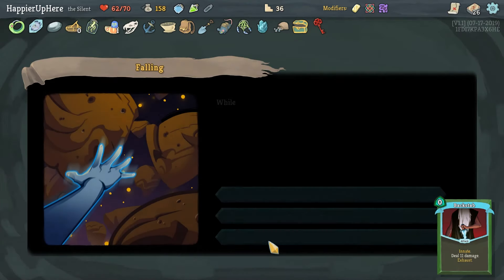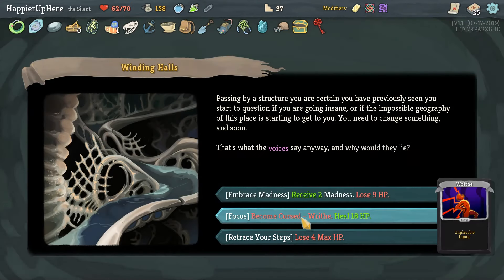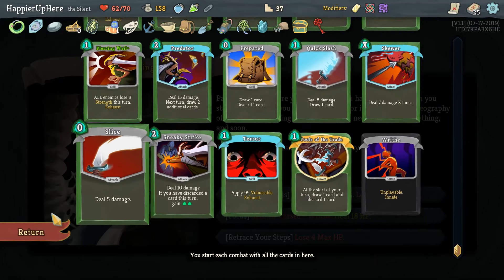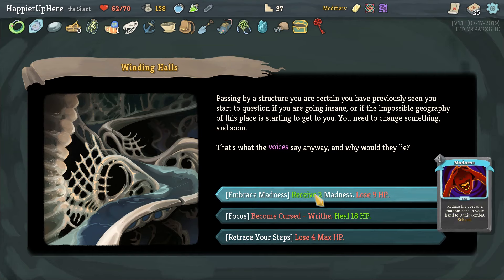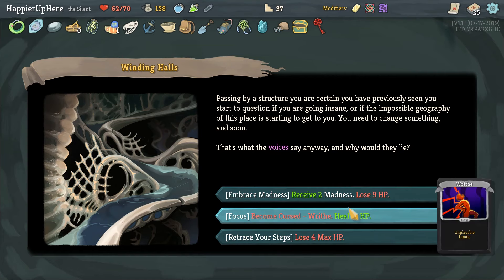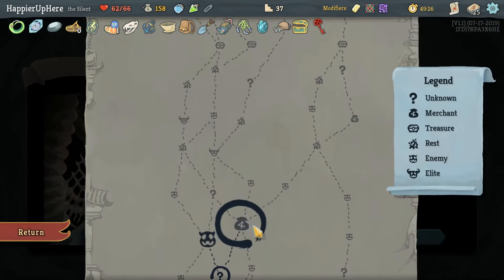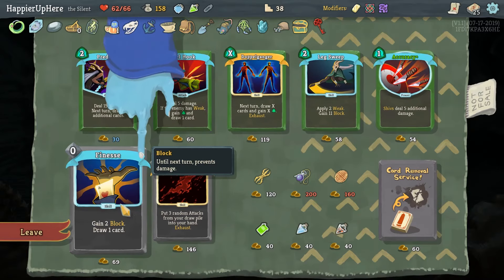Dark Shackles — I'm probably okay losing the Infinite Blades. Writhe is going to be a duplicate so if I take it I won't get the Highlander modifier — I'd rather not. I could take Madness and just remove it, but we can't heal at rest sites. Taking it and removing it at the shop seems silly.